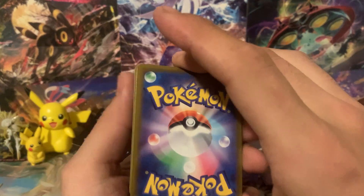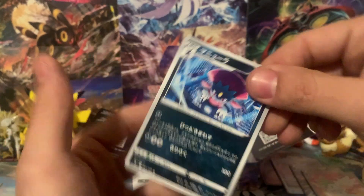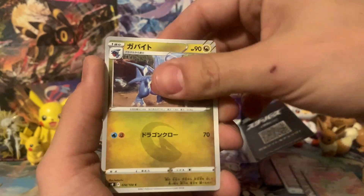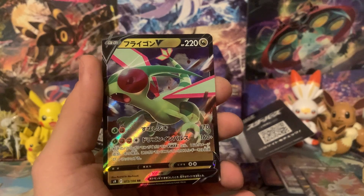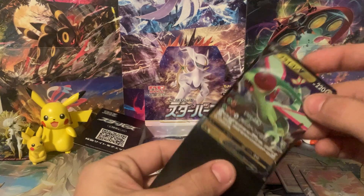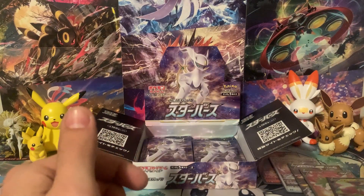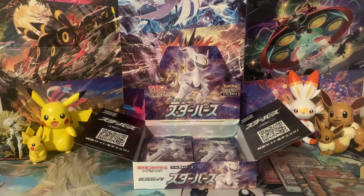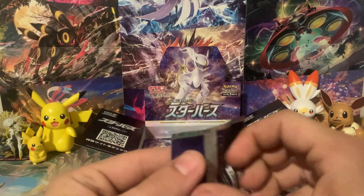Obviously if you're going to say do Base Set, I can't afford to buy Base Set — that would be insane. But maybe one of these days. We got a Flygon V — not too bad. You can't really have a Brilliant Stars opening without Flygon, right? Flygon has to show up somewhere. I'll go over what we pulled at the end of the video so you guys can maybe make some decisions on your own if you want to buy a Japanese booster box — this is kind of what you can expect to see.